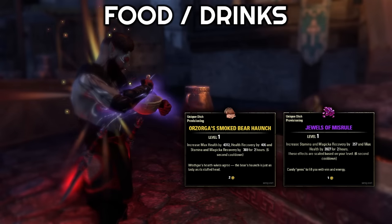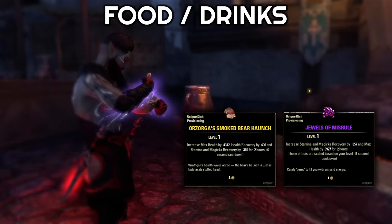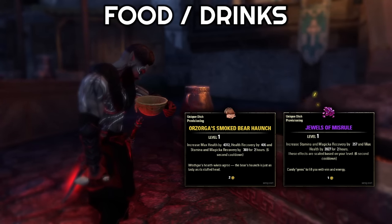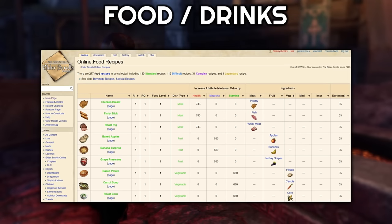Orzorgo's Smoked Bearhaunch is really common in the Infinite Archive for pushing further, to shore up recoveries on both ends and make sure you can sustain, since running out of resources can often mean dying. It still offers some health as well, and there's a cheaper purple version with slightly lower stats. If you need any help crafting any of these, UESP has a great section on their website with all the recipes.